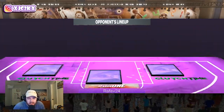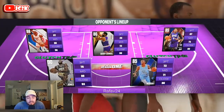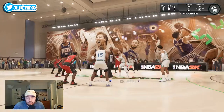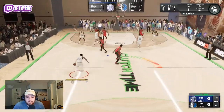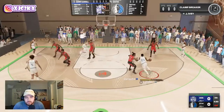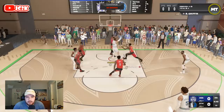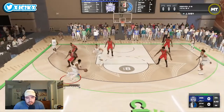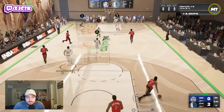Our opponent's squad has a Sapphire Jaw, Amethyst Fred Jones, a few Sapphires, and a Ruby Jimmy Butler — this team is not that great. Definitely a pretty favorable matchup for us. Hopefully we can get Jaden Ivy going and show off his card. On the first possession, Jaden gets to the rim but gets blocked — we started off sloppy but we got the offensive board, which resets the shot clock. Eventually Jaden gets to the rim and throws down a dunk — two points regardless, we'll take it.